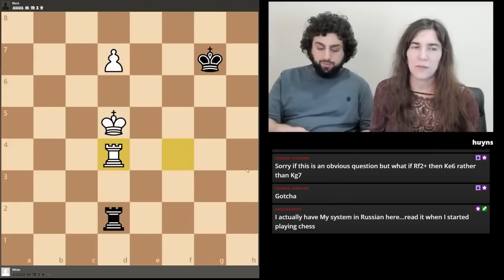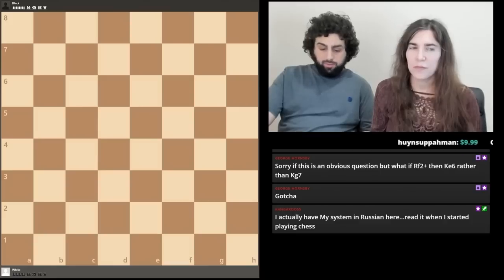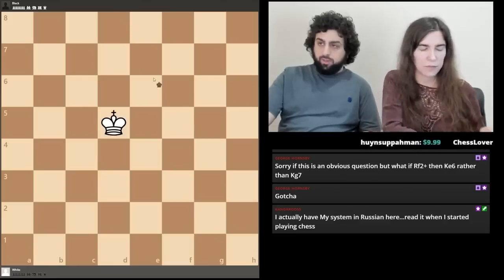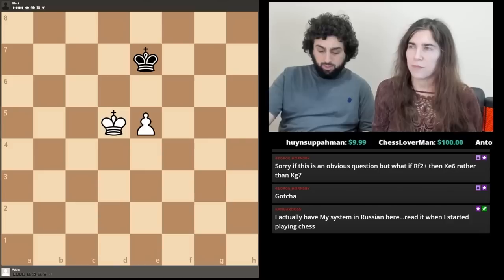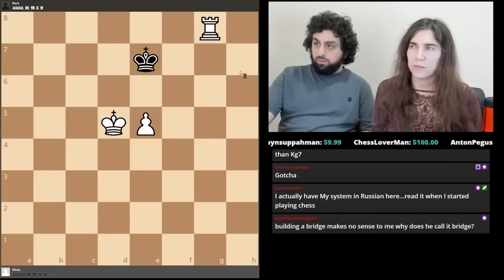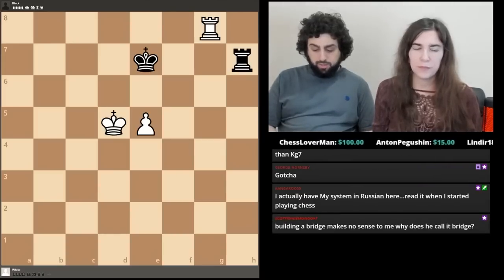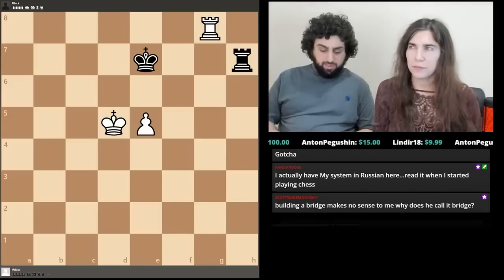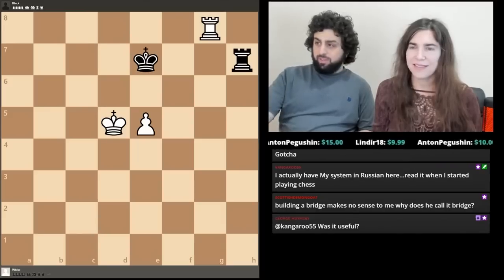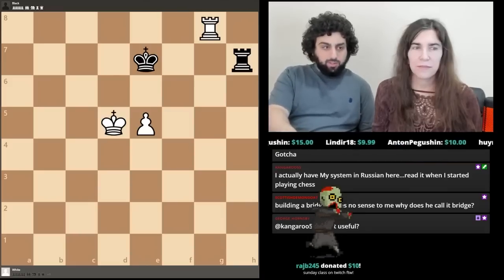Now let's talk about the Philidor position — a critical defensive stand. It's also rook and pawn against rook, but here the weaker side's king is in front of the pawn. Now that you've mastered the Lucena position, you'll take a look at something almost as important: the Philidor position. A picture is worth a thousand words.